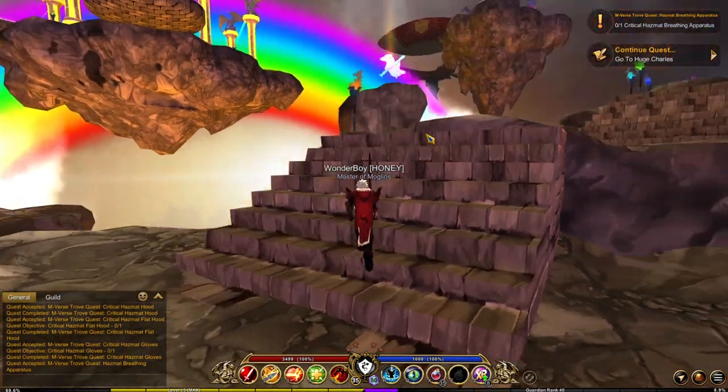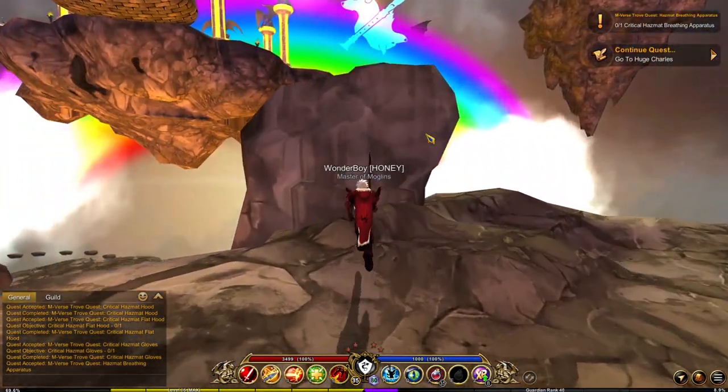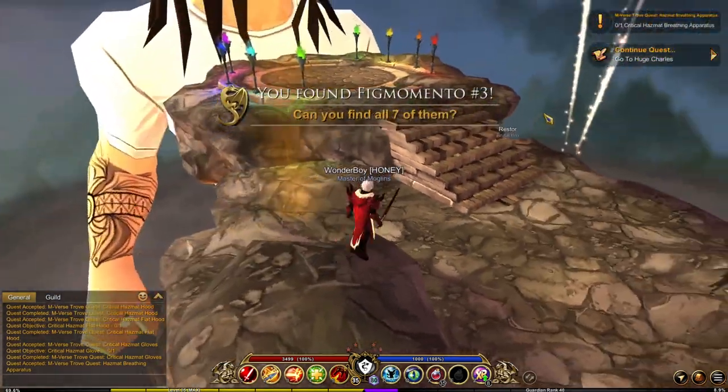For the third one, you want to make your way to Charlie. Just before you get to him you will notice there is a giant rock to your left — you just want to climb that and get the fragment.